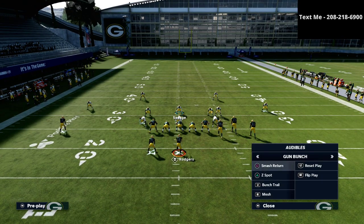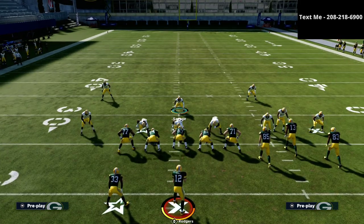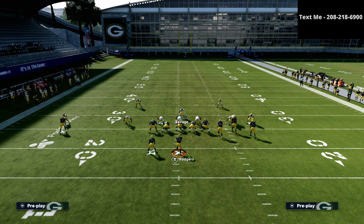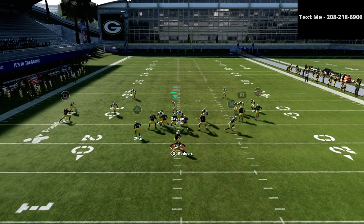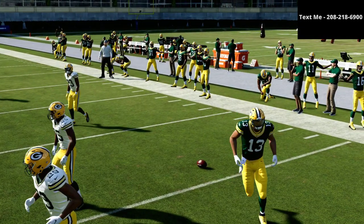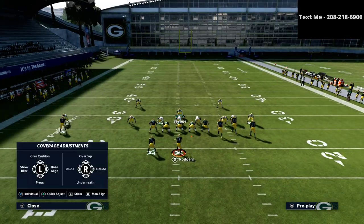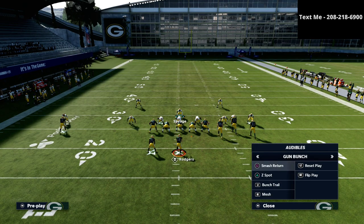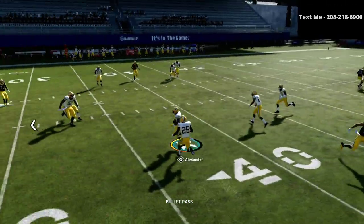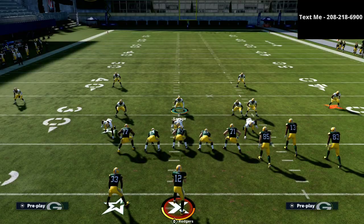I want to talk about another concept you're definitely going to run into — the flood concept from bunch. Flood, in my opinion, is the hardest play to consistently stop in the entire game. Your primary responsibility is going to be right in this little area here. If you watch the number-one receiver, you'll see we do a decent job of taking that away. One thing we didn't do well there — we forgot to put the defensive lineman on a bluff blitz. You want to make sure you don't forget that, because if you do, they'll be able to quick-throw it. If you get him on the bluff blitz, they try to quick throw and that's oftentimes going to be an interception. They'll throw it in the wrong direction and you're going to have a lot of success.